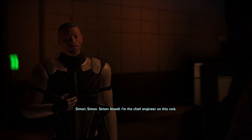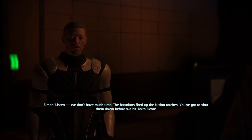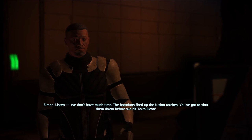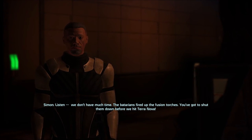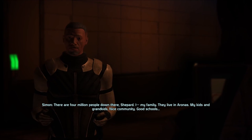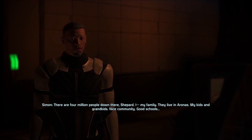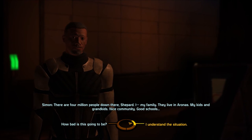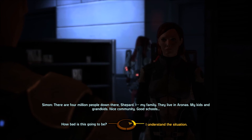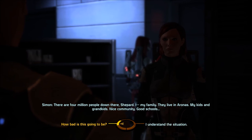I'm Simon Adwell — chief engineer on this rock. The Batarians fired up the fusion torches. You've got to shut them down before we hit Terra Nova. There are four million people down there, Shepard. My family — they live in Aronas. My kids and grandkids. Nice community, good schools. How bad is this going to be? Millions dying — that's pretty bad. I understand the situation. The Batarians are everywhere and I need to shut down all three torches.